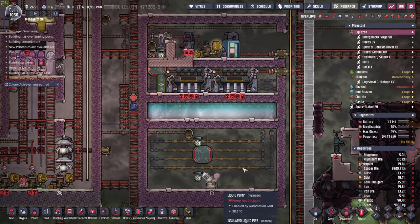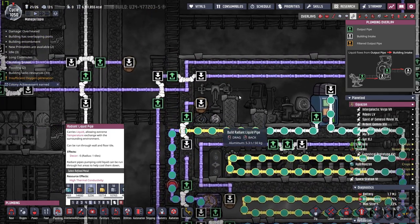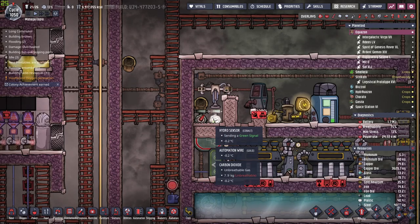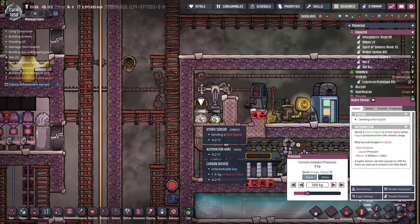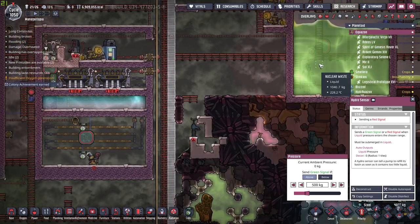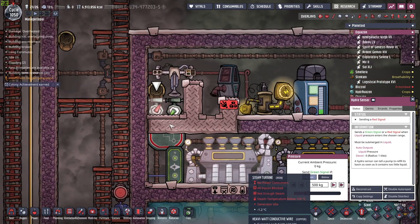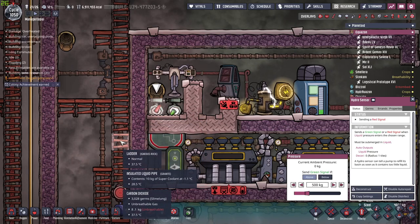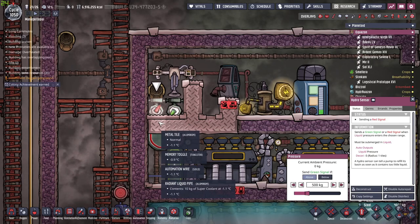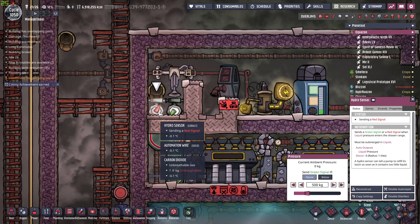The liquid pump is going to pump the nuclear waste over into this cooling chamber — a very tiny chamber controlled with hydro sensors. These sensors are going to request a tiny amount of nuclear waste. Nuclear waste piles up to 1000 kg, but we're going to request 500 kg so the rest that remains in the pipe has a place to flow. These tiles are super cold — cold enough to instantaneously transform the nuclear waste into its solid state.